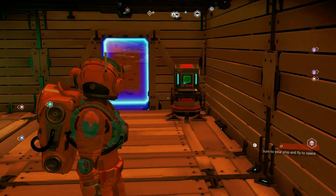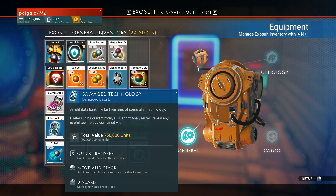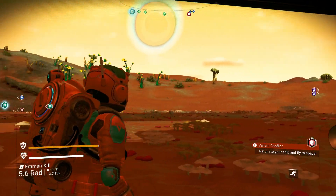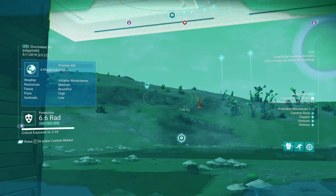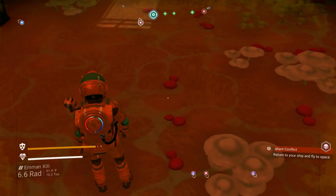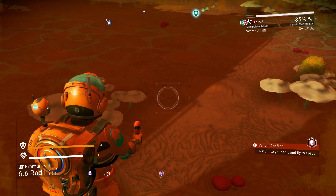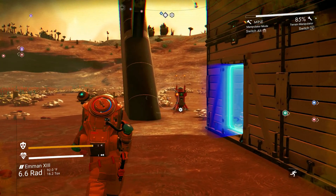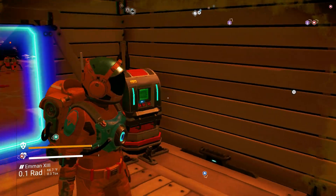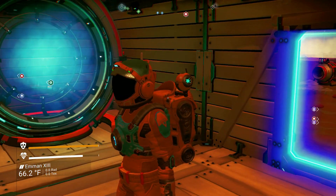There is something else I want to do first. I have a full stack of 15 salvage technology. You actually haven't seen me gather any of them — they're around. Basically what you do is you find the location, step on top of it, get your terrain manipulator out, and just dig. It's really not too far from the ground. You'd E it and get between one and four. The last one I did got me four.